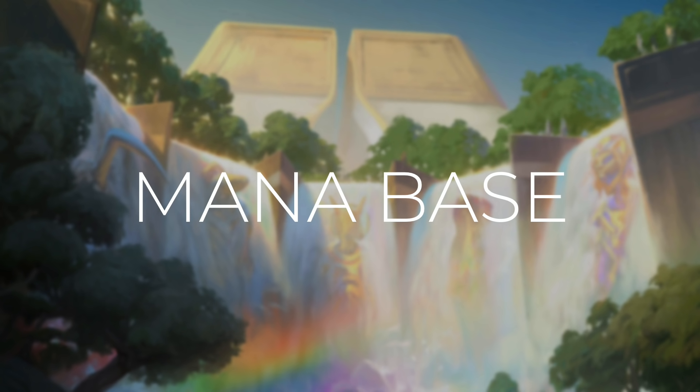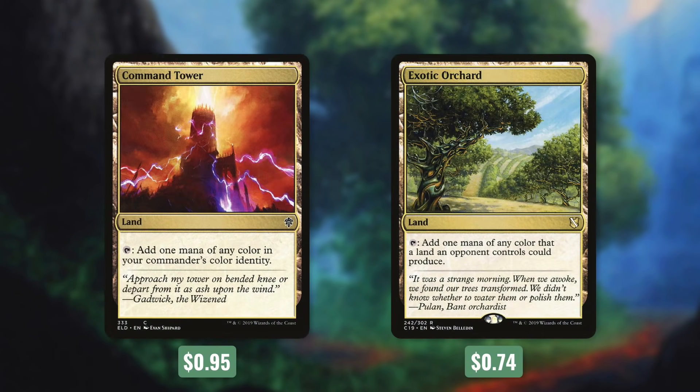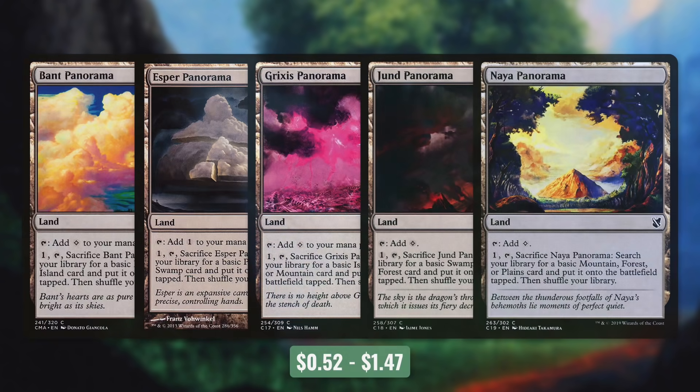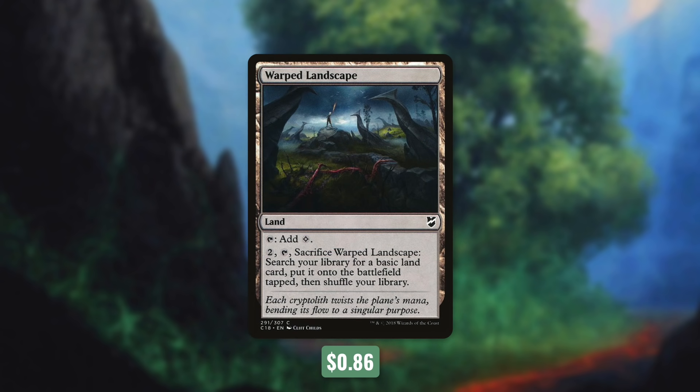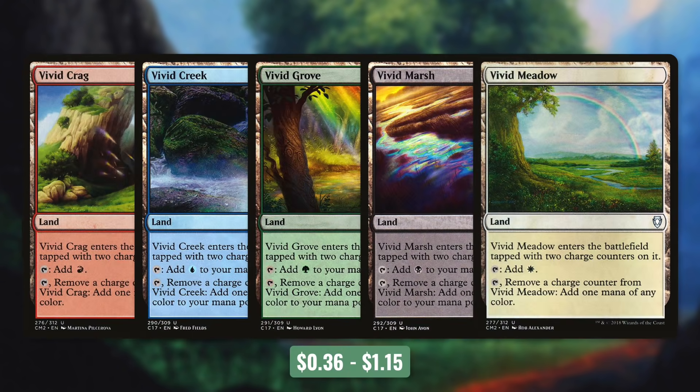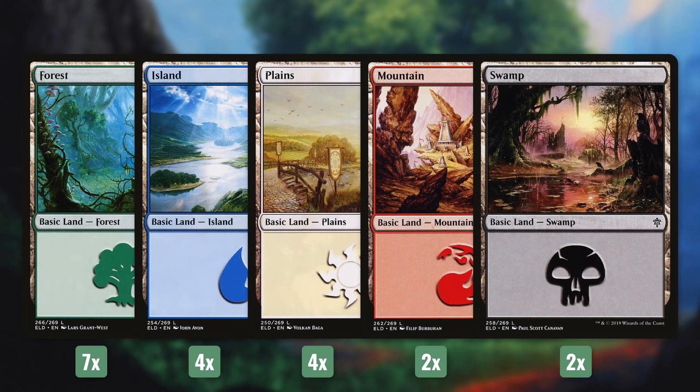But now that we've gone through the spells in this deck, let's go on to the mana base. First up, there's Command Tower, which taps for any color, and Exotic Orchard, which can tap for any color most of the time. Next up, there's Evolving Wilds and Terramorphic Expanse, both of which we can tap and sacrifice to get a basic land into play tapped. And then we're running all five panoramas: Bant, Esper, Grixis, Jund, and Naya. Next up, we've got Warped Landscape, which we can pay 2 and tap and sacrifice to get a basic into play tapped. And then there's Myriad Landscape and Blighted Woodland, which we can each sacrifice to get two basics into play. Next up, we've got all five vivid lands: Vivid Crag, Vivid Creek, Vivid Grove, Vivid Marsh, and Vivid Meadow. Finally, we're running 19 basic lands — some of those are going to be a Forest, four will be Islands, four will be Plains, two will be Mountains, and two will be Swamps.